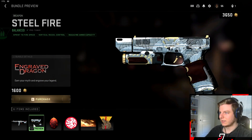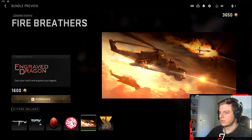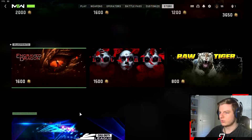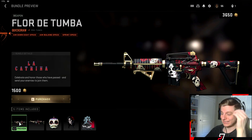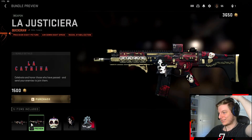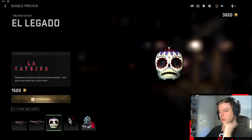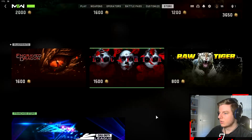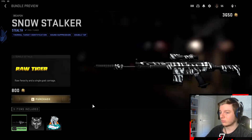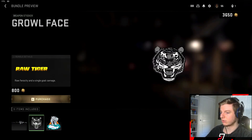Now we have some blueprints. There's the Fabled Dragon and Steel Fire blueprints — overall nothing too crazy. Then we have the Lock Hatrina, which looks really sick — it actually looks like a skin out of Counter-Strike, really baller. Both are pretty cool with a charm, sticker, and emblem included. Then there's the Raw Tiger, which is literally a white tiger with kind of a zebra-style pattern to it.